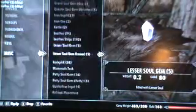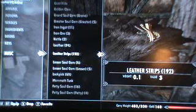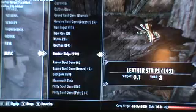Check your inventory because it's annoying when you have to keep going in and out. Make sure you have plenty of leather strips. Then head over to the forge and check your smithing level.